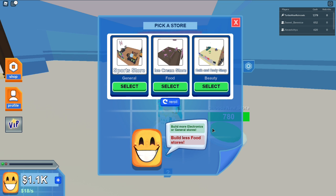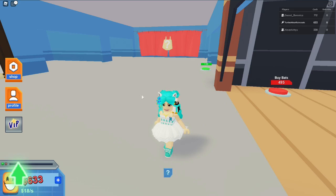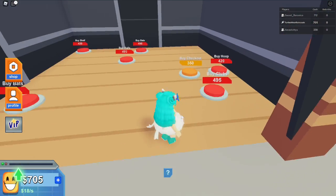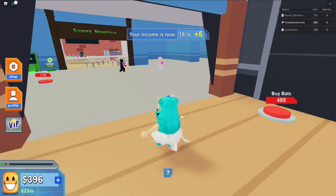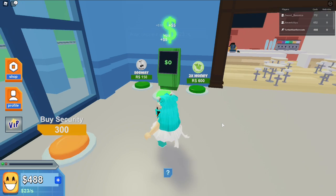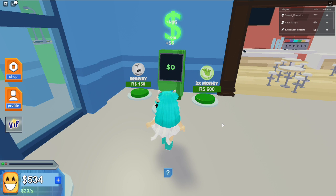I'm making eighteen dollars a second. Pick a store — build more electronics or general stores, build fewer food stores. This is a general store so let's get this one. There we go!